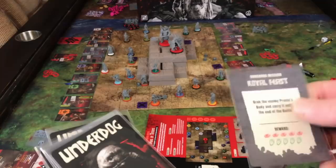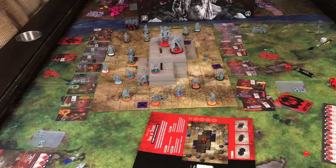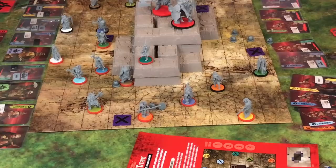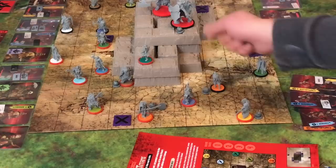Each clan starts with five savagery tokens — territory upgrades will let you start with seven. On your turn, you would activate two guys and put a savagery beside them. These big guys cause two savagery. Then you move all your activated guys up to three spaces. You can go diagonal, you can jump down off a plateau.